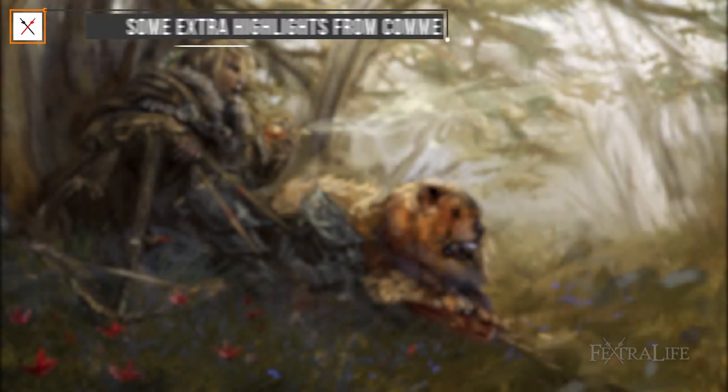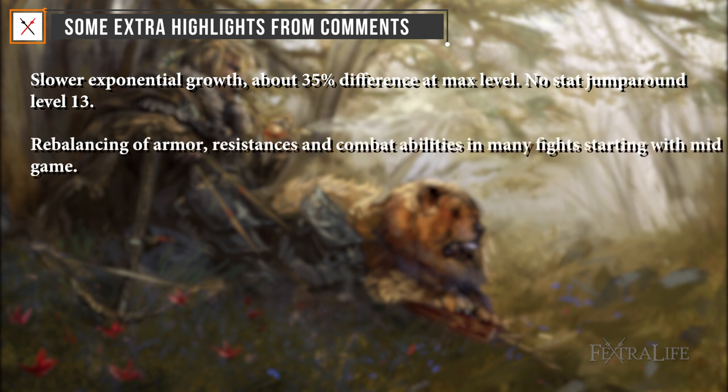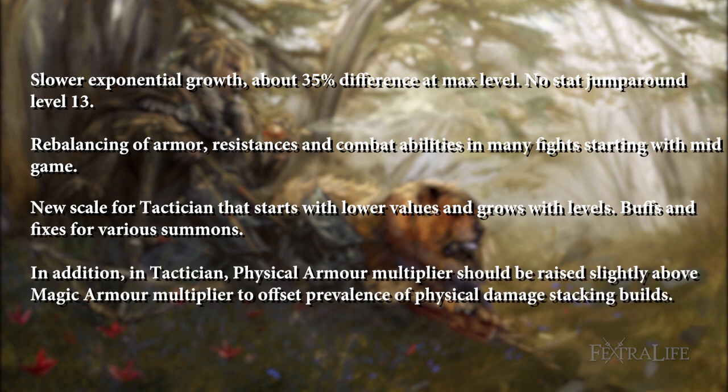Some extra highlights: slower exponential growth, about 35% difference at max level; no stat jump around level 13; rebalancing of armor, resistances, and combat abilities in many fights starting with mid-game; new scale for tactician that starts with lower values and grows with levels; buffs and fixes for various summons. Additionally, in tactician, the physical armor multiplier is raised slightly above the magic armor multiplier to offset the prevalence of physical damage stacking builds.